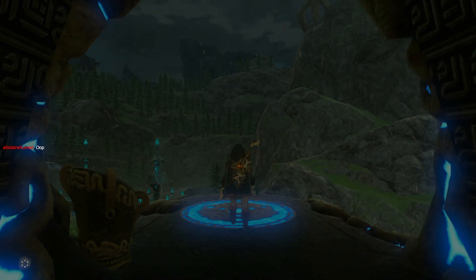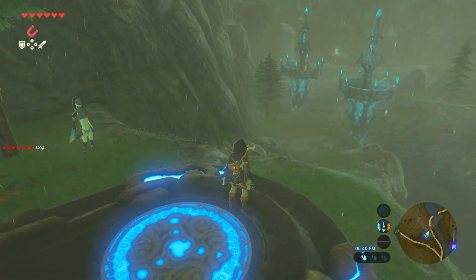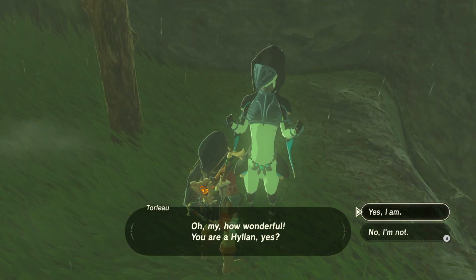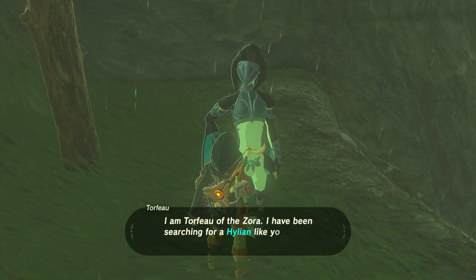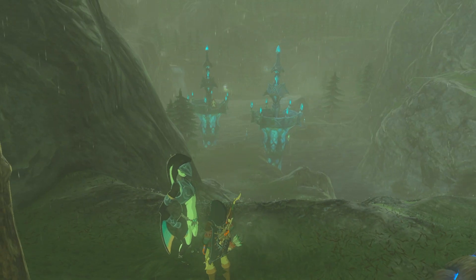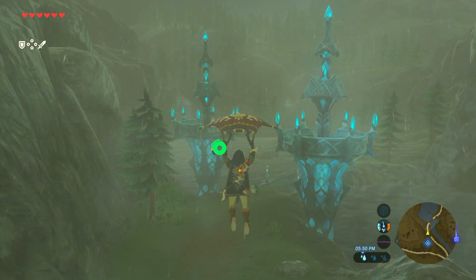Look, you see that man right there? That is in fact Prince Sidon himself. Got a big hearty radish too — nice. A Zora named Troph greets me: 'My home Zora's Domain is in terrible danger and Prince Sidon sent me in search of a Hylian.' I can literally see Sidon right there on the bridge. Prince Sidon is literally best boy, by the way.